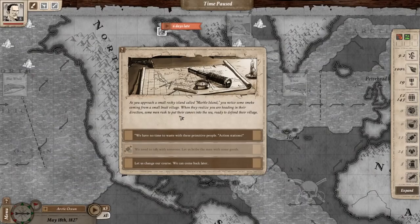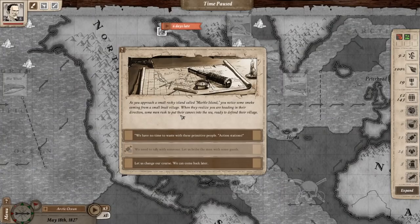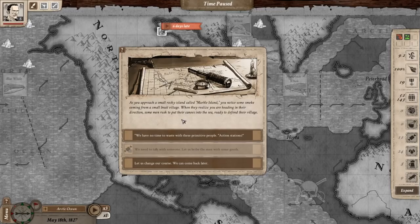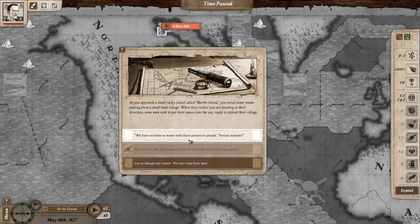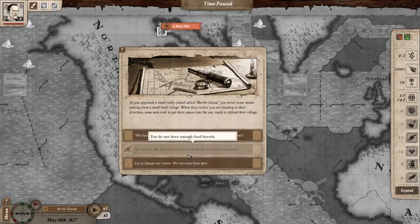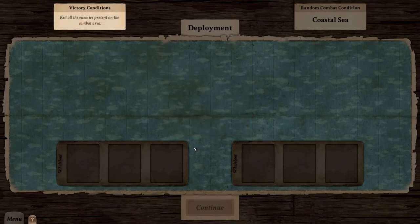As you approach a small rocky island called Marble Island, you notice some smoke coming from a small Inuit village. When they realize you're heading in their direction, some men rush to put their canoes into the sea, ready to defend their village. One dialogue option is 'We have no time to waste with these primitive people — action stations!' It seems I don't have enough food to bribe them, so I'm going to have to fight them.